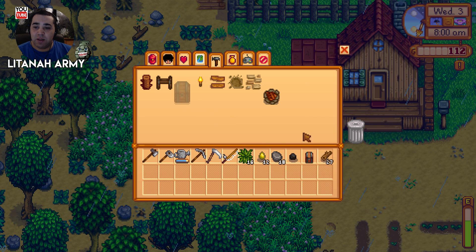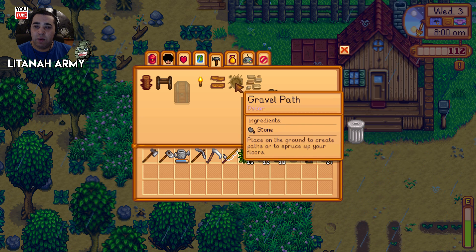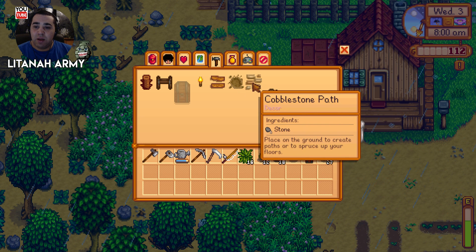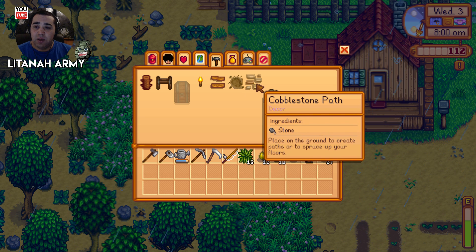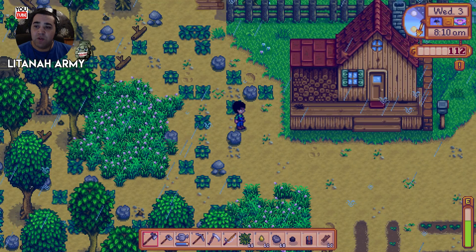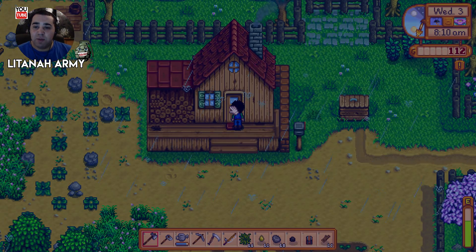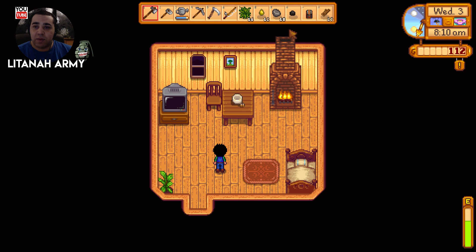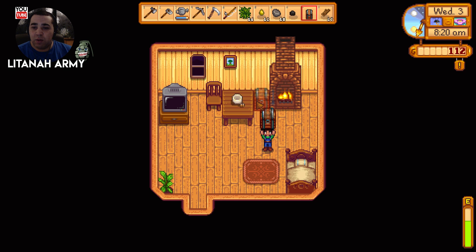In the crafting menu you can make a chest. There's also a campfire that provides a moderate amount of light - we don't need that just yet. We need stone to make a path. One stone - oh, that might be useful! Alright, well let's go and put the chest down here, then we can get rid of some of the stuff in our inventory.